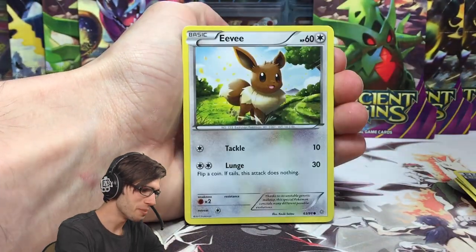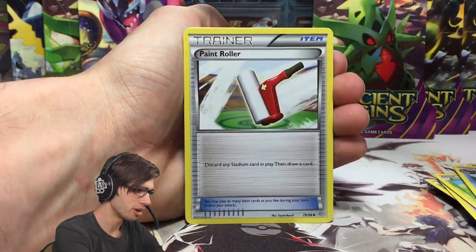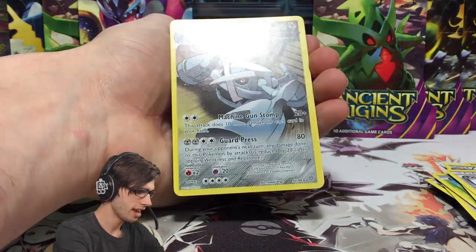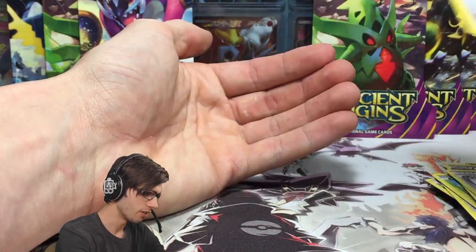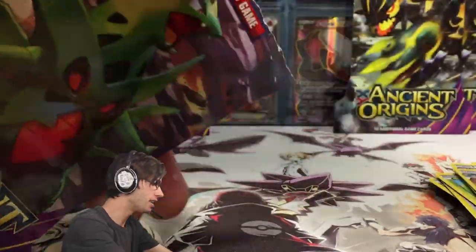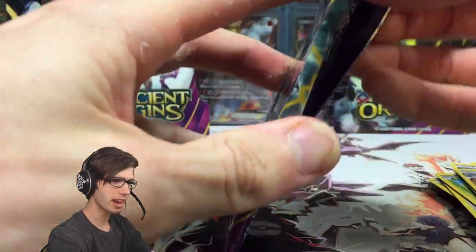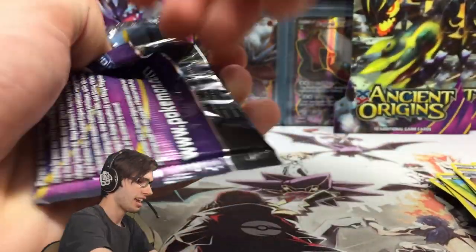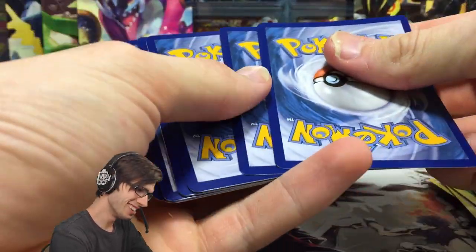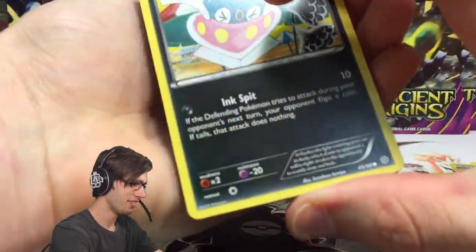Pack two: we've got a Goomy, Eevee, Oddish, Combi, Stingay, Vaporeon, Porygon 2, a Paint Roller, Meowth Reverse Holo Common. Can we hit some of those crazy good cards that makes me fall in love with this set, like the Full Art Shiny Mega Rayquaza? That thing is wild.